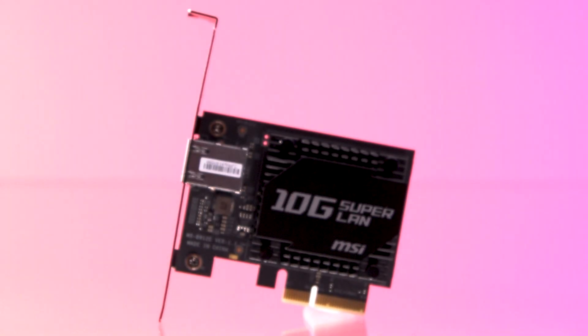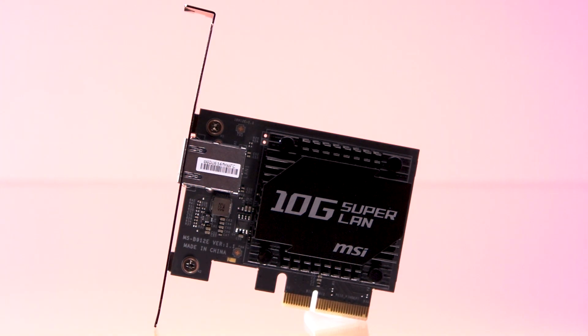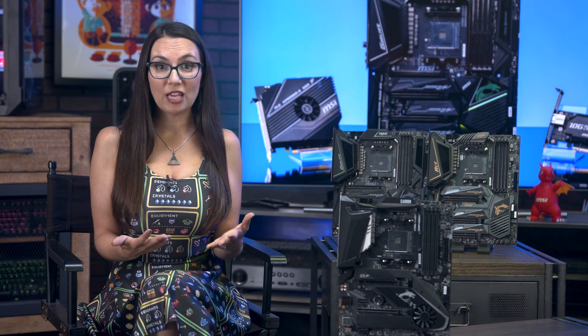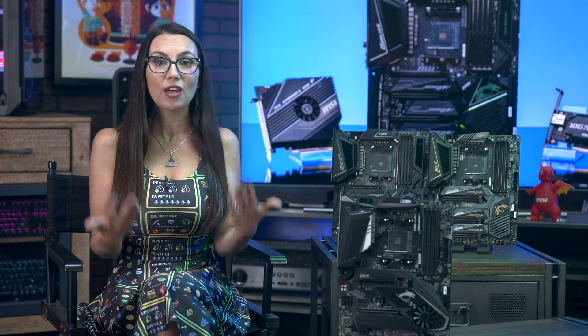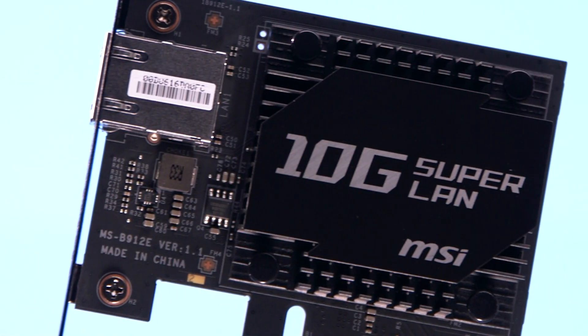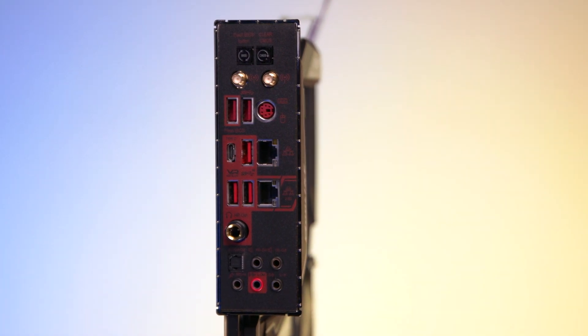The first is a 10 gigabit LAN card, allowing you to plug your PC into the best that the internet world has to offer. Sure, most people aren't going to have access to a network of that speed, but if you're serious enough about gaming or online competition to buy this motherboard, there's at least a decent chance you'll have 10 gigabit ethernet too. And even without the add-in card, the board comes with its own networking capabilities, like its 2.5 gigabit Killer LAN and Wi-Fi 6 support.